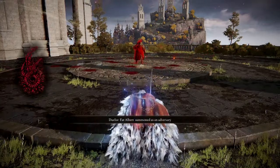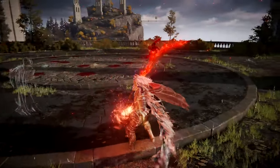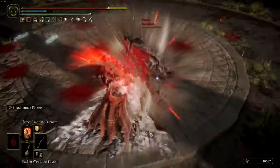The Dragon Communion Seal also works, located in Fringefolk Hero's Grave. If you'd like to use spells in the future, make sure you max the seal out. Progressing into the build more, it's time to grab your incantations.